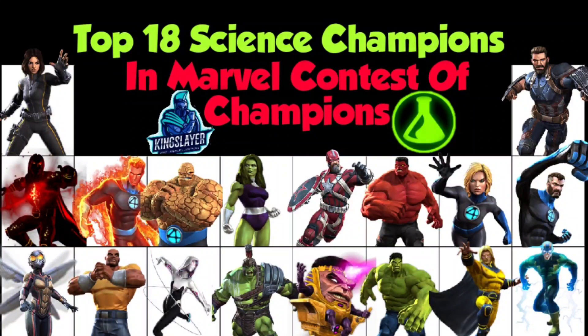Starting with number one, we have Quake. Quake is arguably the best character in the entire game. She can counter 96–98% of the game — every fight, every node, almost every big content like Act 5, Act 6, Labyrinth, even Abyss. In Alliance War she's the best defender and the best attacker right now, so she definitely deserves the number one spot.